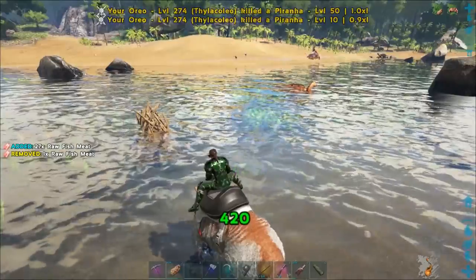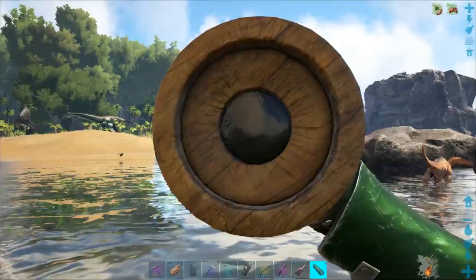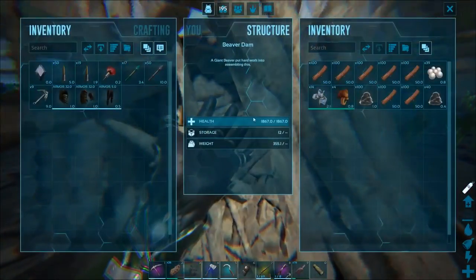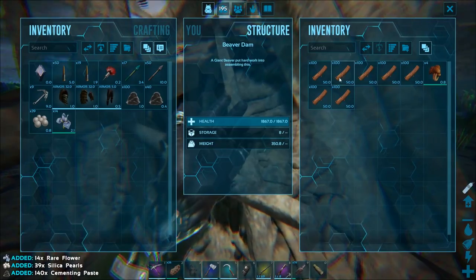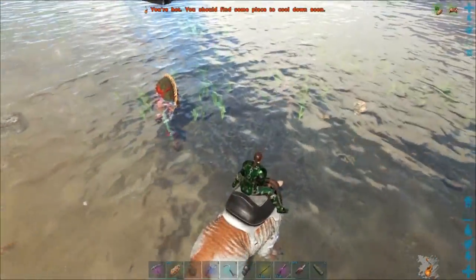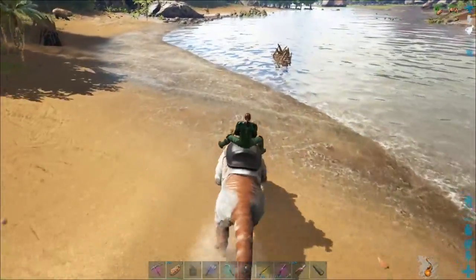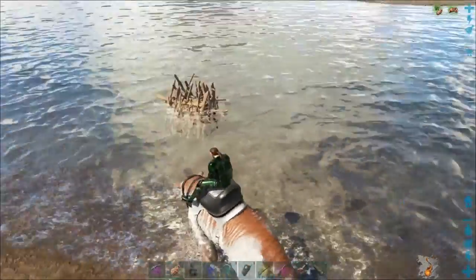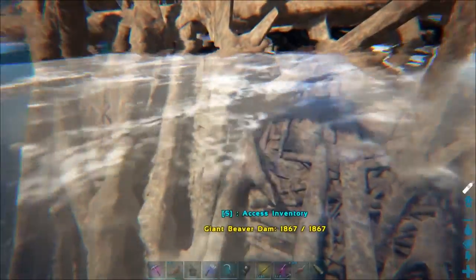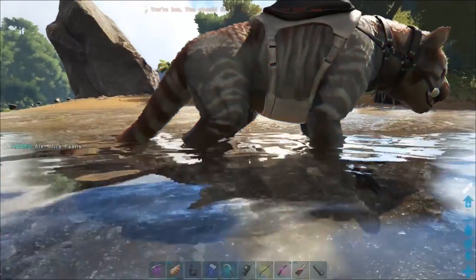Stupid piranha. Oh hey, a Tapejara — only level five, never mind. There's a Spino over there; we're going to need to go get his sail. Get all this and get out of here before a beaver comes and tries to eat my face. I'm not going to take just this little amount of cementing paste because once we use it all we're going to be completely out. More, and some more silica pearls — I can always use more silica pearls.